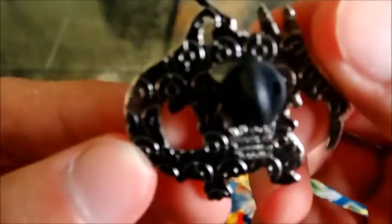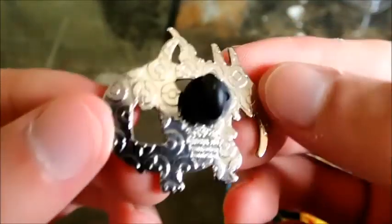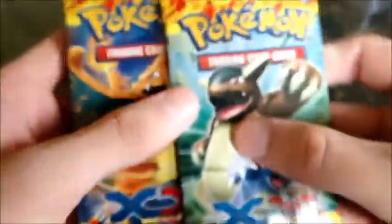Mega Charizard Y, that is. Oh, look at the back — it's got little Pokeballs on it. Is that silver or gold? That's silver. I can't even read what it says up here. Okay, so we're going to open our two Flash Fires packs.